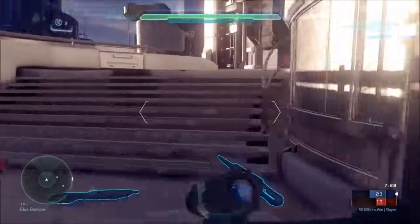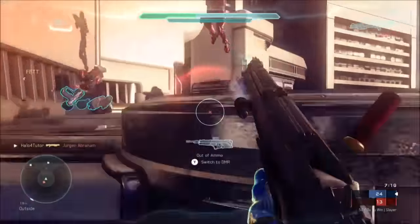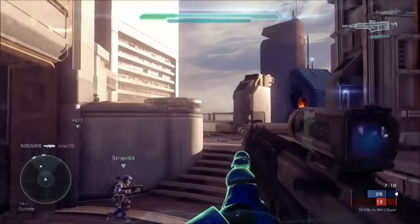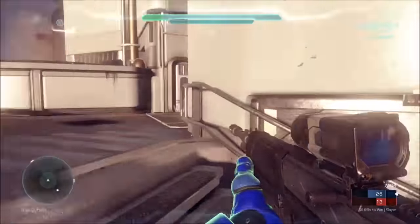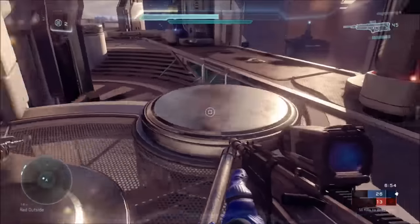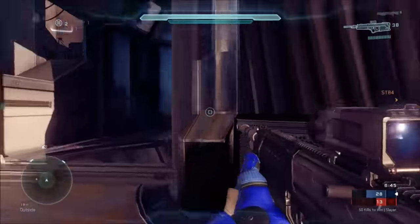It looks like most of the red players died, so there's a slight lull in the action. Coming around this side — oh, several red players on me. Fortunately I had that shotgun that kind of bailed me out. Trying to get my teammates some support. I still have OS so I can afford to be a little more aggressive than I might otherwise be. I'm getting shot from behind so I'm going to run for it, maybe circle back around and get this guy. I've got team support — we worked together and got him.